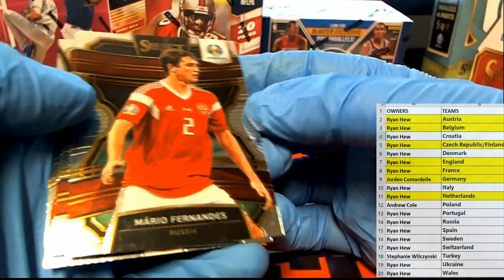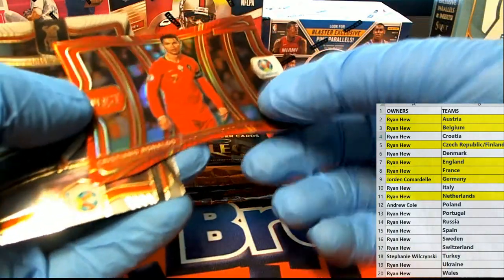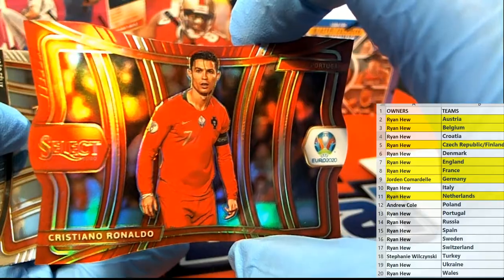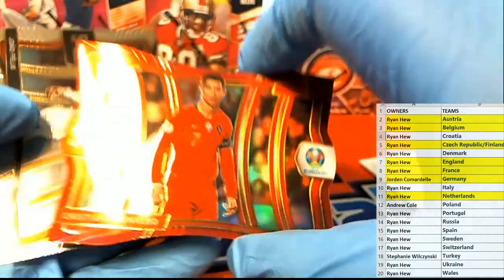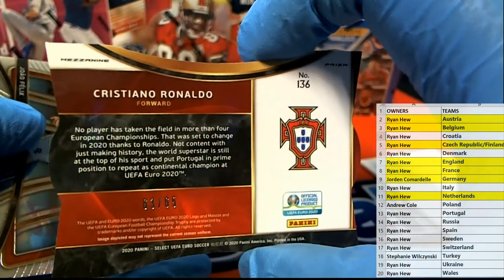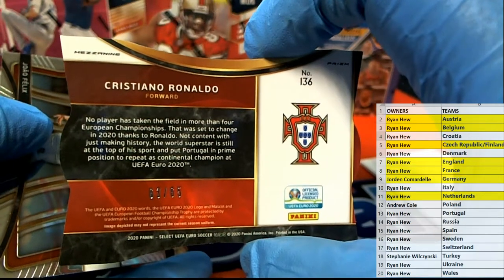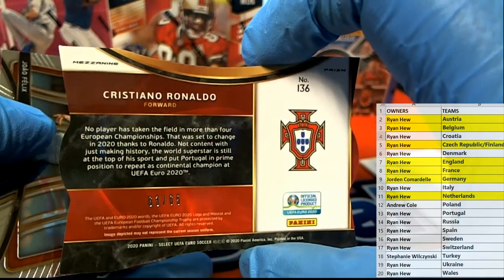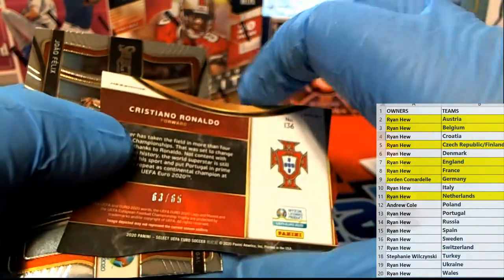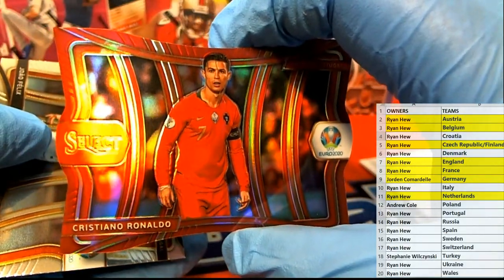Alright, still going strong guys in UEFA Select soccer - and it is right there in Russia. Man - there's a Ronaldo! That's what I'm talking about - 63 of 65, look out! You guys will be real surprised what this goes for, trust me. What's up Tyler - I'm telling you guys that's a huge hit right there. Wow, Ryan, my goodness. Ronaldo cut - huge!